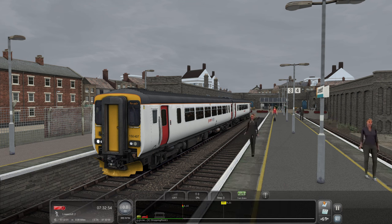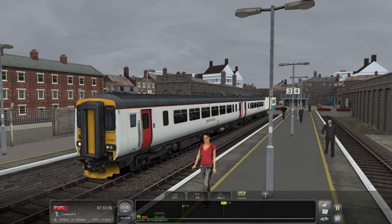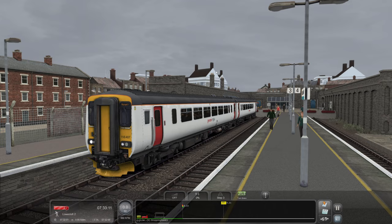This time we are in the far more modern Abelio Greater Anglia liveried 156. Now I don't believe that these are still here - have these not moved? I think these 156s have moved to another company, maybe East Midlands. I can't be sure. I think with the influx of 755s and 745s, these have been cascaded somewhere else.